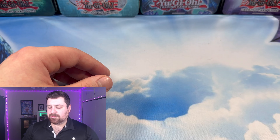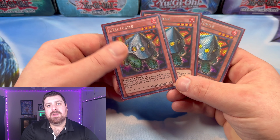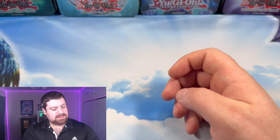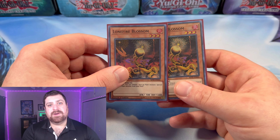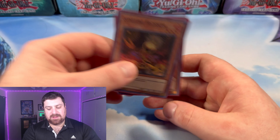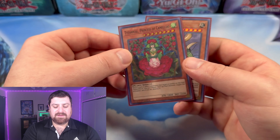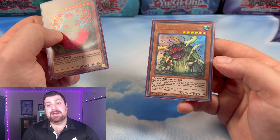Next up, we got three copies of UFO Turtles, so we can float into other Fire Monsters in our deck, which leads right into our two copies of Lonefire Blossom — able to float right into that. Especially because we have these two big plant monsters for Lonefire: we have Titanial, Princess of Canalus, and we got Giga Plant.